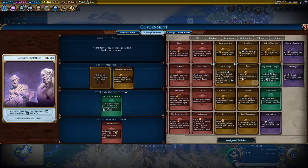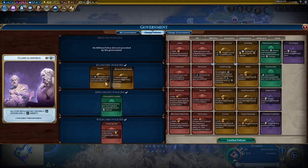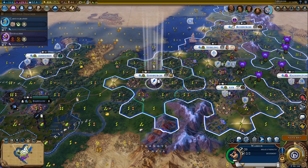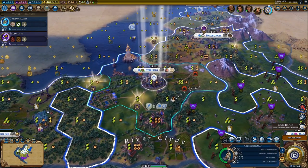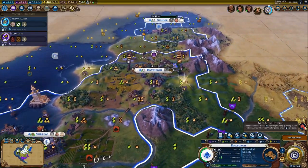Plus two production per turn - if you have that for 30 turns, that's 60 production more than you would have had. So it's not something we should really be turning our noses up at. It's good. It's not that powerful, but it's good.